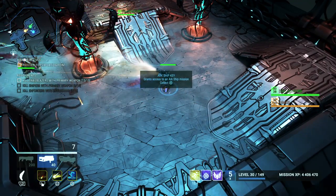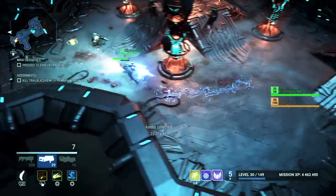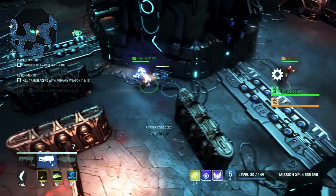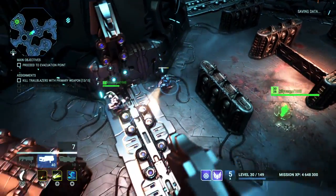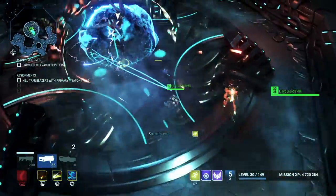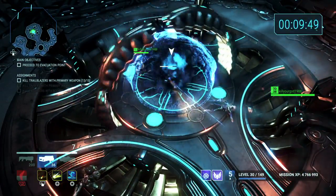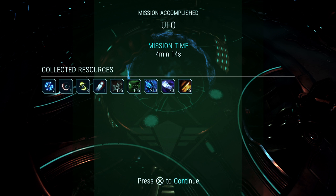There we go — arc ship key, grants access to an arc ship mission. Awesome, so there you go guys, that's how you do it. Get yourself UFO keys from the hideouts in any mission, then do these UFO missions — quick and easy, straight in, grab your loot. Also a good way to get legendary weapons. So yeah guys, that's how you get access to the arc ships. Hope you enjoyed the video, thanks for watching, keep enjoying Alienation and I'll catch you in the next one.